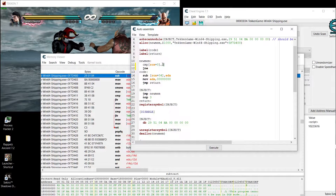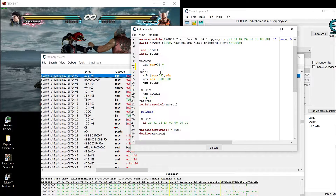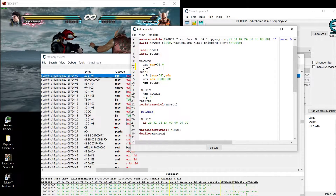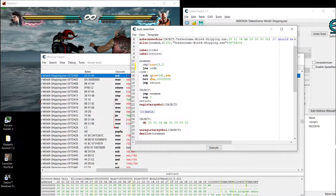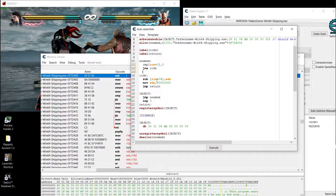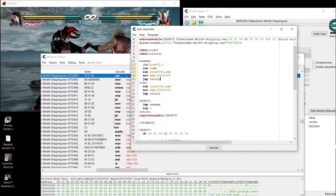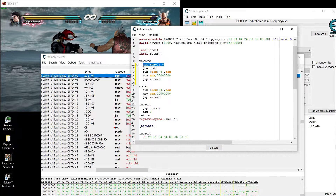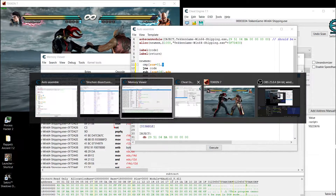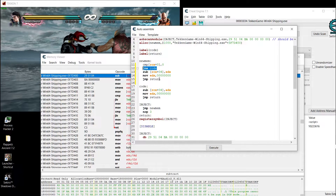So use JNE — jump if not equal — to jump to the code that drops the enemy to zero. Then we write our code to drop the enemy health to zero, and ignore the original subtraction code for that path. I'll copy the original code and paste it there — this will apply the normal code for our character. If the offset zero contains one, that's the right side, and it's gonna jump from here to skip that normal code.